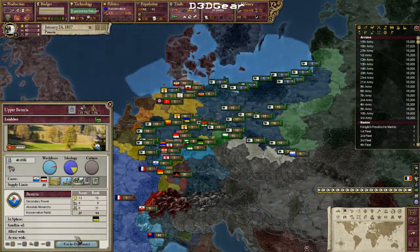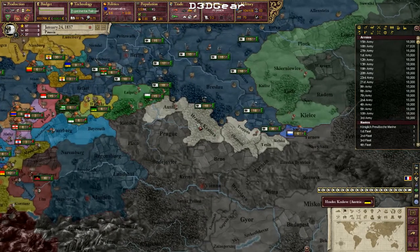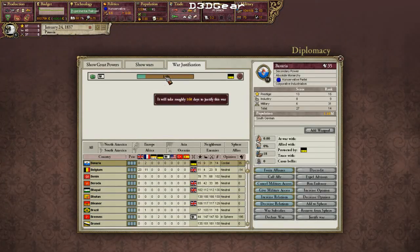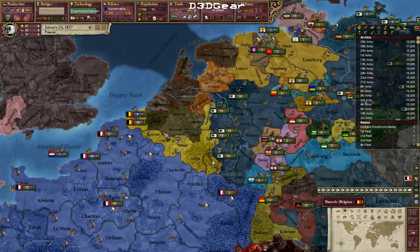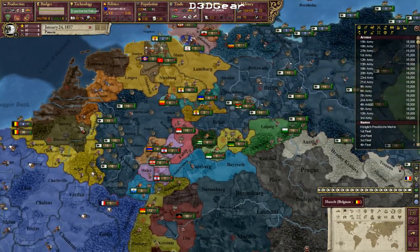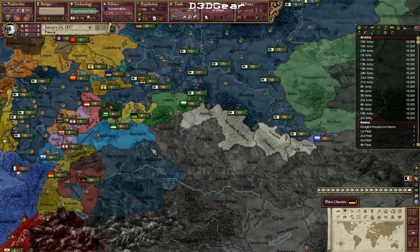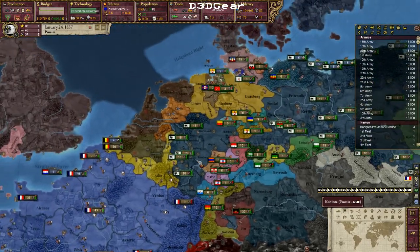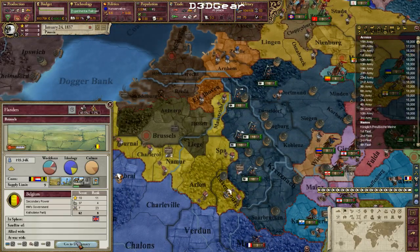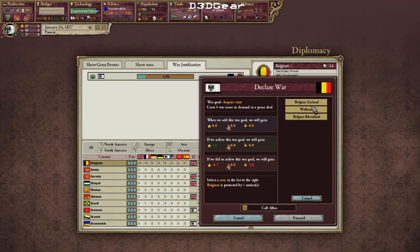I'm already justifying for a war with Austria — it will take 168 days. So I can start a war with Belgium now with these guys, then start the Austrian war afterward and send them as reinforcements. I think I'll declare on Belgium right away. I really hope Great Britain does not intervene, since it costs 80 war score — 41 when fully occupied — and I have no chance of getting 40 war score out of Great Britain.